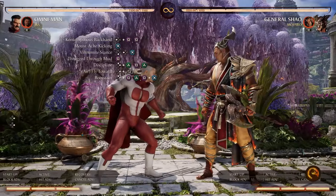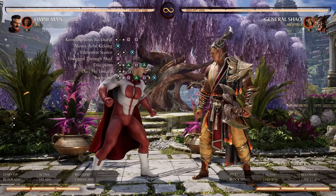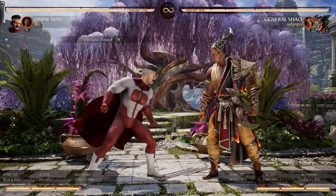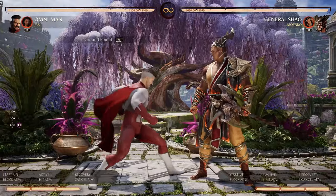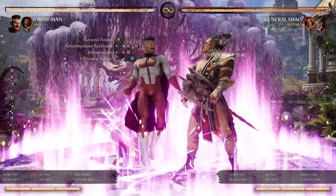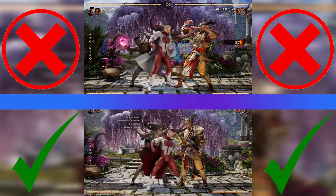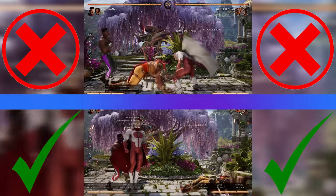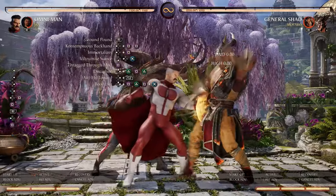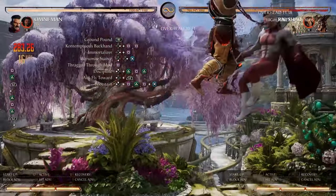373 damage. Now into the Jax part. If your opponent is blocking all your attacks, you can use your Viltrumite stance and avoid Jax's ground pound. After you hit the second button in the string, activate the ground pound, then instead of doing the entire string again just do a single square attack and special cancel into the Viltrumite stance. Make sure you are not hitting him while the ground pound is hitting him or it will not work. After the Viltrumite stance, do the rest of his normal finisher — 336, which is still pretty good.